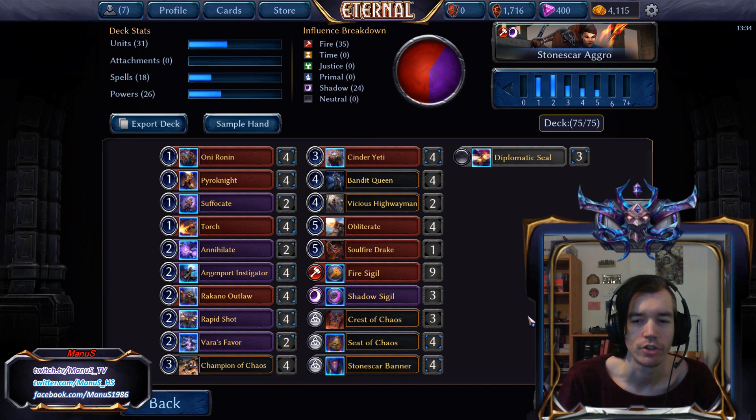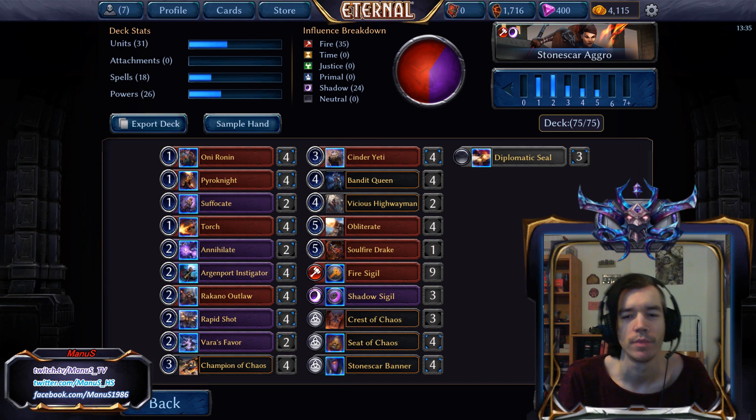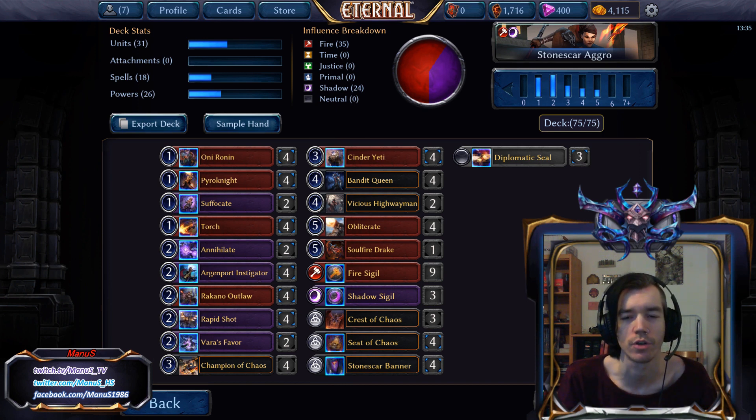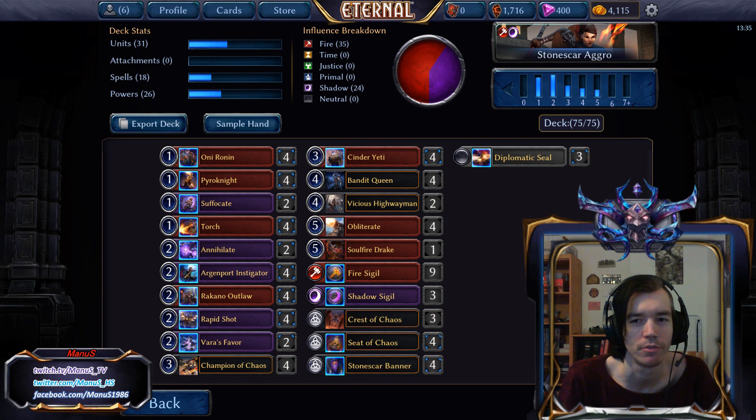The list hasn't changed a ton. This is a very moderate, traditional approach that I wanted to share with you. I'm working on some other versions of Stonescar more towards the Stonescar deck wins route, but this is your fairly traditional medium-sized Stonescar — Royal Burn, as a lot of people call it. Not the biggest fan of the name since the deck is not even a burn deck. It has like eight burn spells which are mostly used as removal spells, just sometimes finishing off the opponent. It's not trying to first and foremost aim burn spells at the opponent's face and ignore their board — quite the opposite, actually.